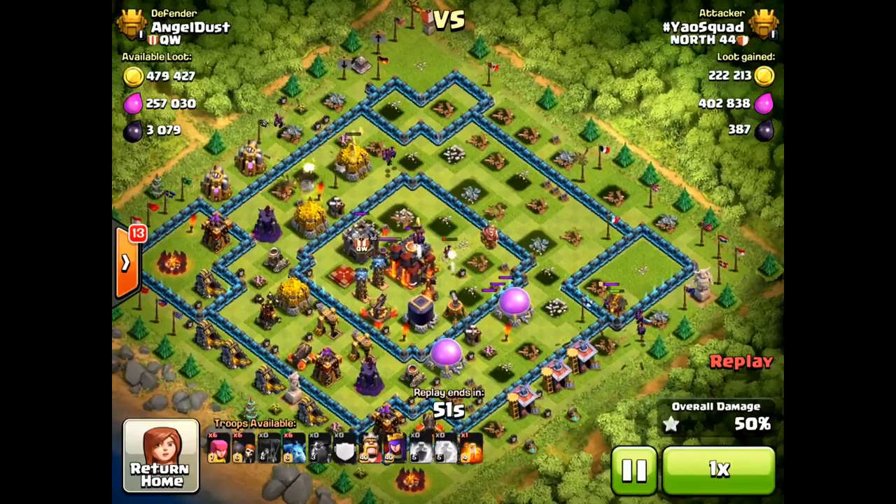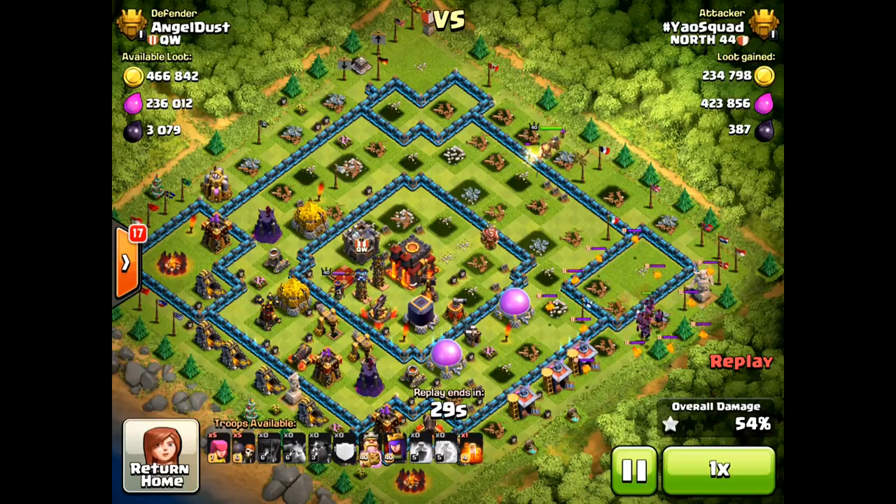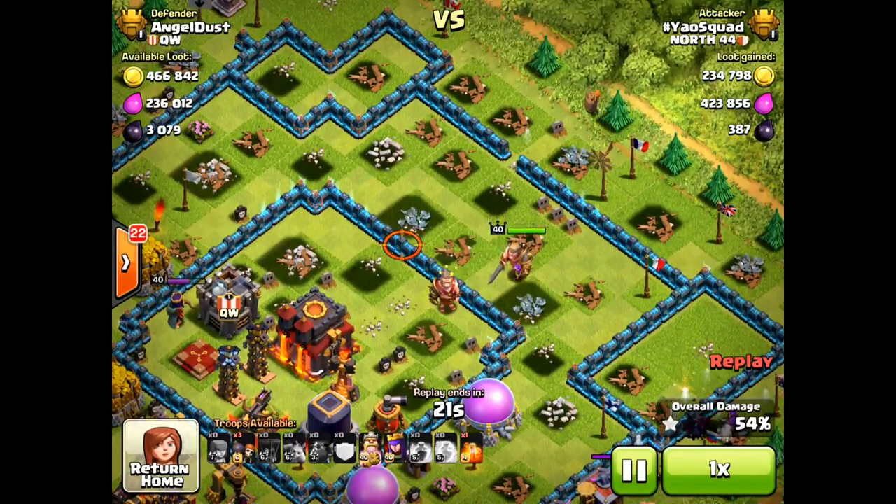It's a standard composition: Archers, 6 Wall Breakers, around 20-something Loonions, 20-something Minions, and 3 Lava Hounds. Spells are 3 Rage, 2 Freeze, 1 Poison. As you can see, I already got 50% with just Lava Loonions. I'll be going over about 3 attacks in this video — they're all similar — but I wanted to give a quick overview of basically one of my first Lava Loonion attacks.